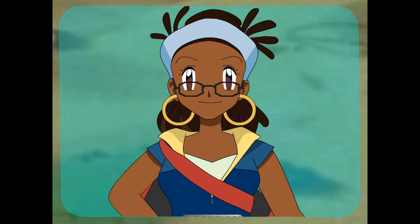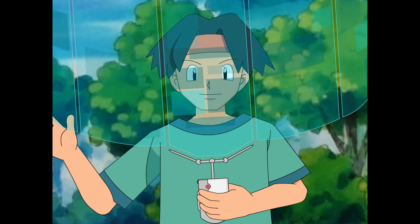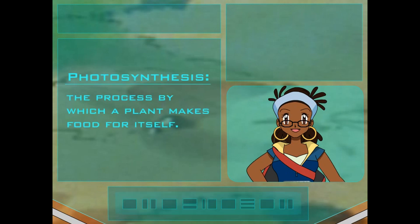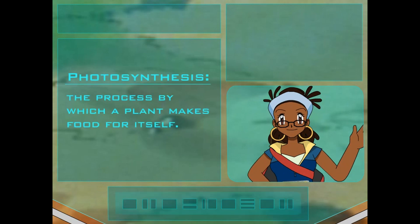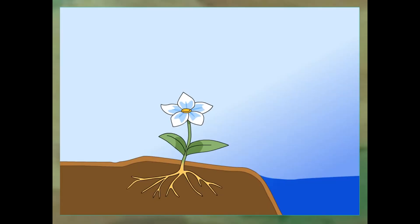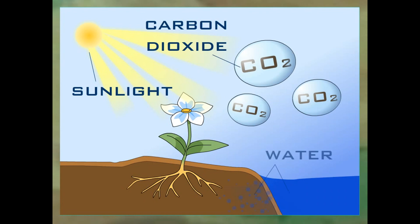Plants make their own food through a process called photosynthesis. But like any food we eat, it's got to have the right ingredients in the recipe. And the recipe for plant food is plenty of sunlight, carbon dioxide, and water.